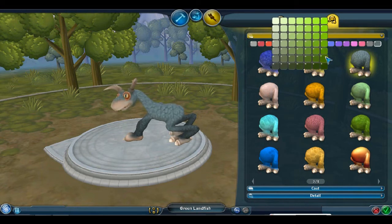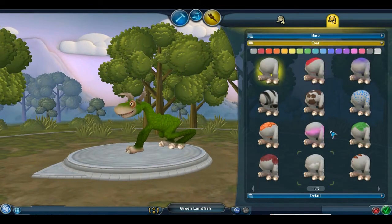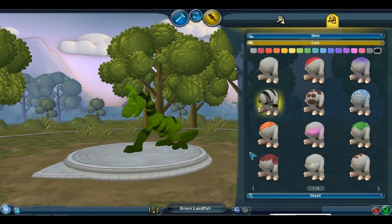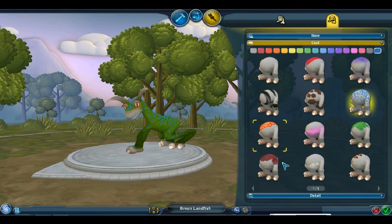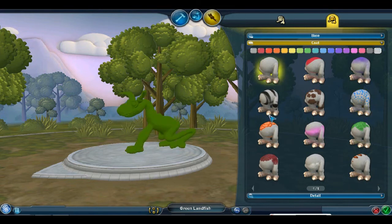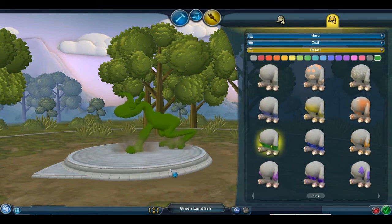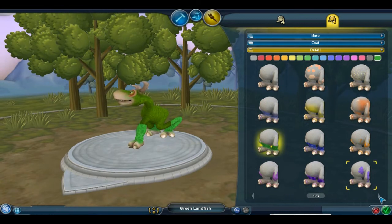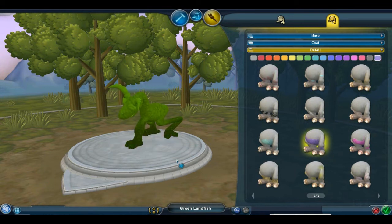If you hold down you can get a more detailed color wheel. Then we can add details with the coat — like stripes or spots. I'm not seeing any that I particularly like, so I'm just going to go with gray. And then we've got an undercoat here. You can get creatures with a wide variety of different appearances by messing around with these sorts of things.